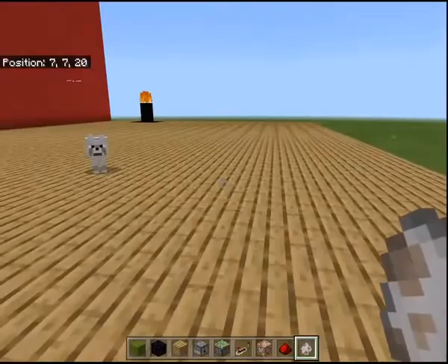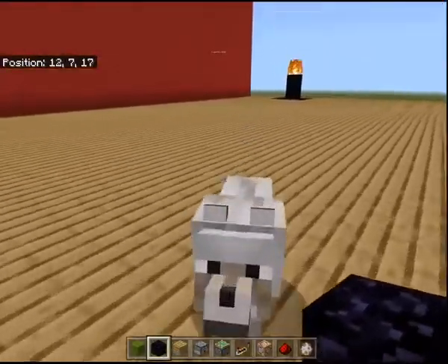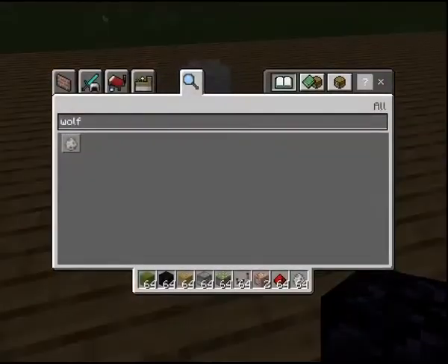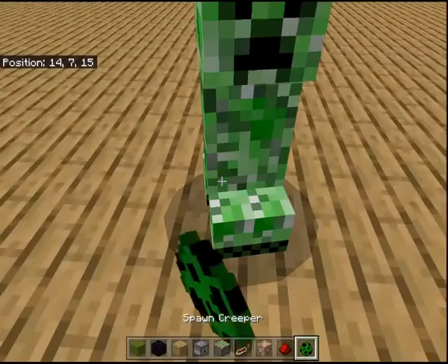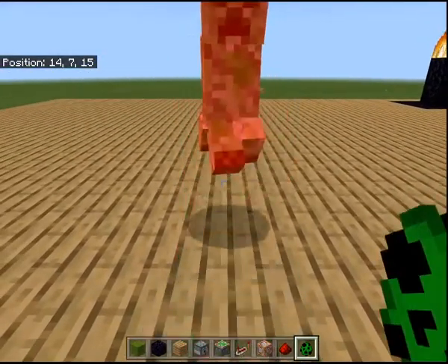Survival is a game mode, by the way, where basically you try to survive. There are hostile mobs and neutral mobs that are trying to get you. And then there's a hostile mob, such as a creeper. So I already know what's going to happen. A creeper, if I was in survival, will be chasing me and trying to blow me up right now.